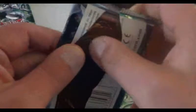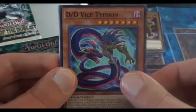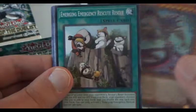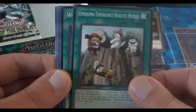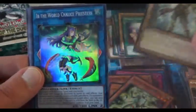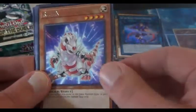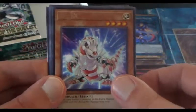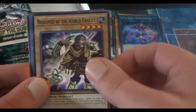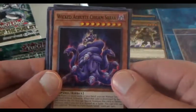Next pack. We have a DD Vice Typhon, Emerging Emergency Rescue. We have Ib the World Chalice Priestess as our Super Rare — another useful card for the deck. Re-X, that's supposed to be Rex. We have Beckon by the World Chalice, Ancient Gear Golem Ultimate Pound, and Wicked Acolyte Chillum Sabak — whatever the heck that is.